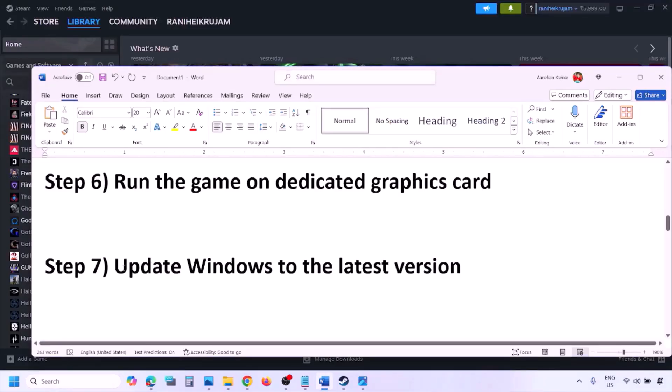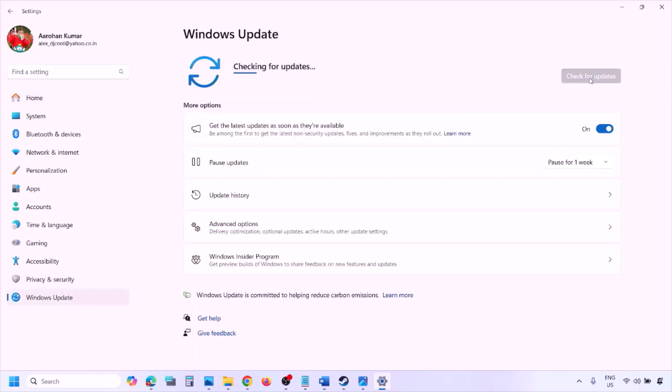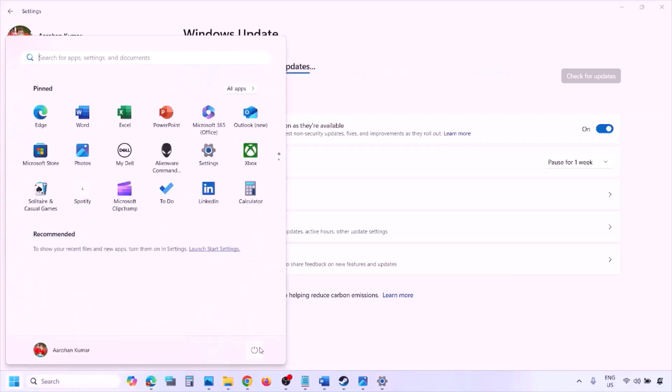The next step is to update Windows to the latest version. Go to Windows Settings, then Windows Update, and click on Check for Updates. Once all updates are installed, restart your computer and then launch the game and check.